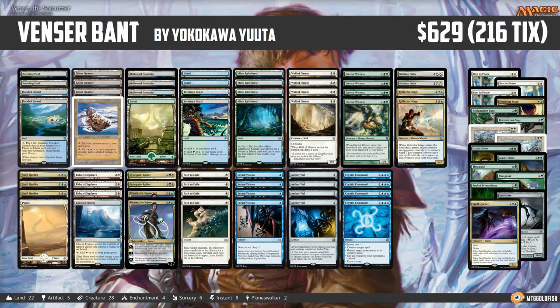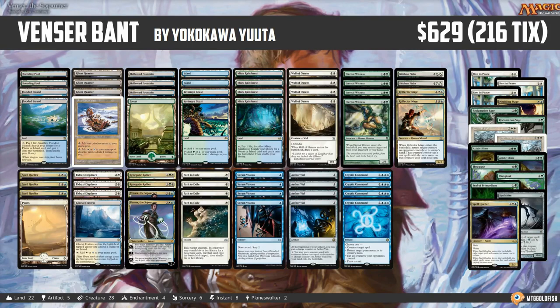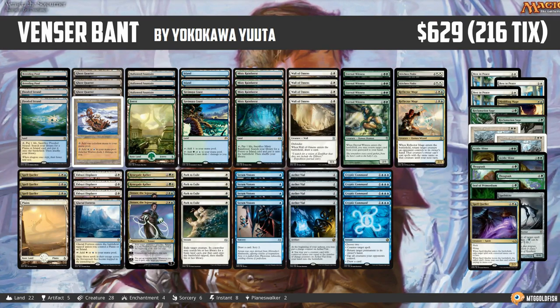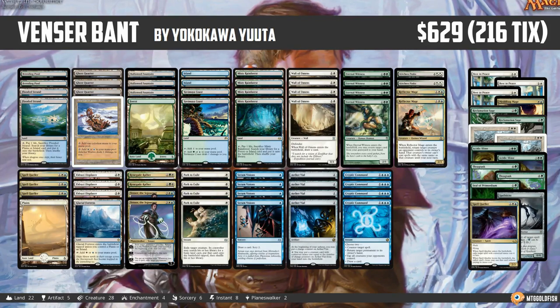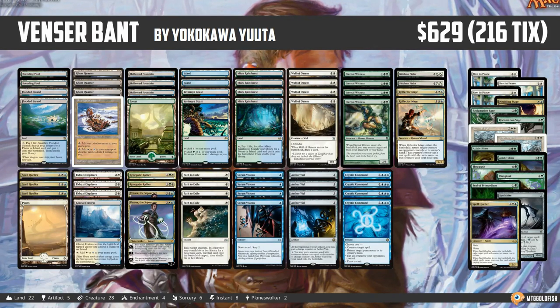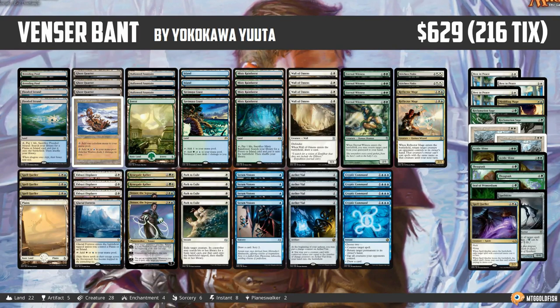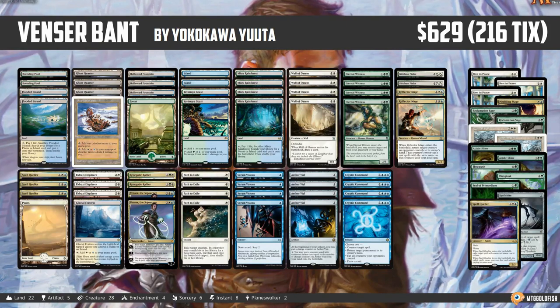Hello everyone, it's Seth, probably better known as Saffron Olive, and it's time for another Instant Deck Tech. Wednesday means it's Wild Card Wednesday here in Instant Deck Tech land, and today we are heading to Modern to check out a deck built around my all-time favorite planeswalker, Venser the Sojourner. This is Venser BAM for Modern, and it's just so sweet. It comes to us from Yokakawa Yuda, who took it to an undefeated finish in a small Japanese tournament, so congrats to Yuda on a super awesome deck.